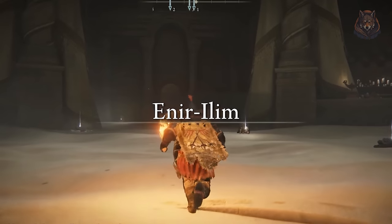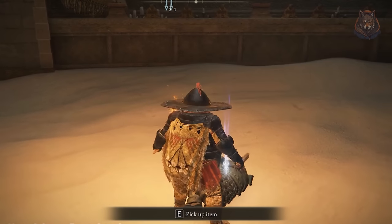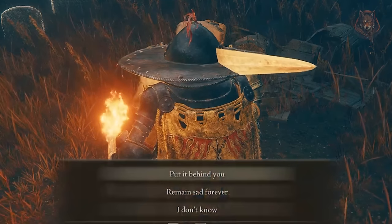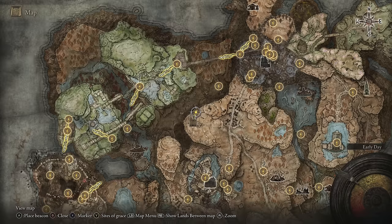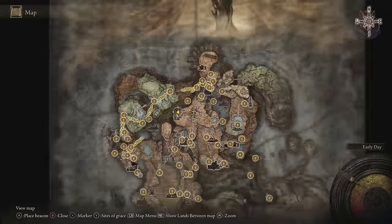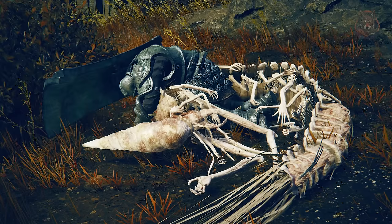After you've defeated Lady Leda and her companions — one of whom will be Moor — you can simply loot his body for the armor. Alternatively, if you choose 'remain sad forever,' you can find Moor slumped over a Kindred of Rot enemy next to the Church of Crusade, and then simply loot his armor there. That's pretty much how you do the Moor questline.